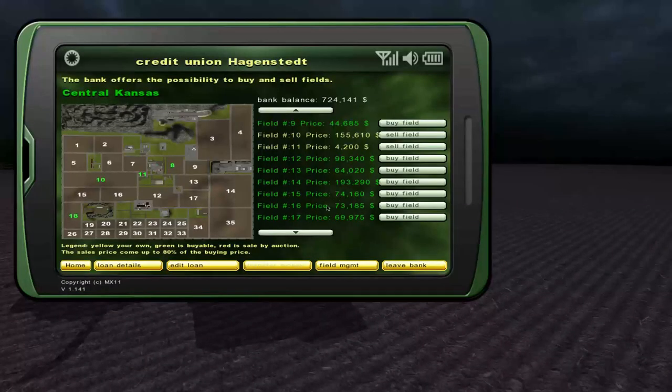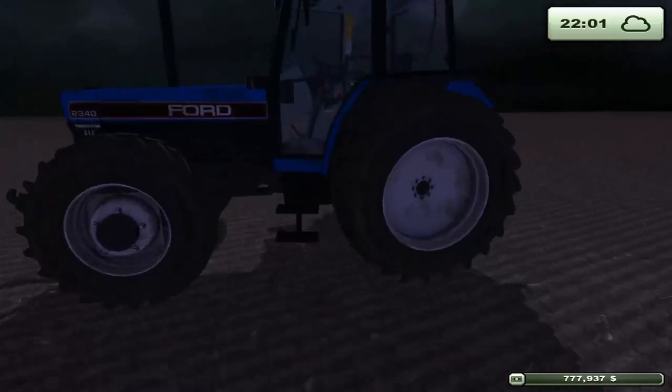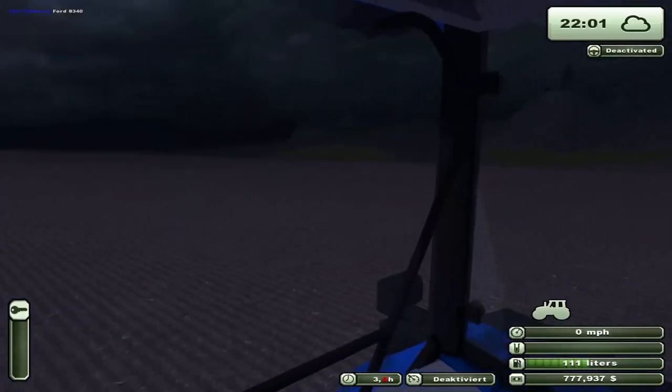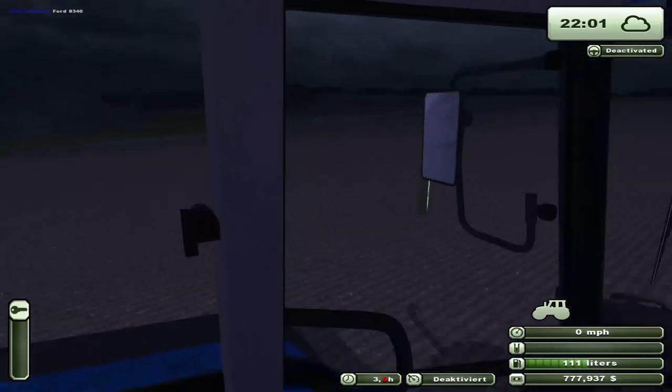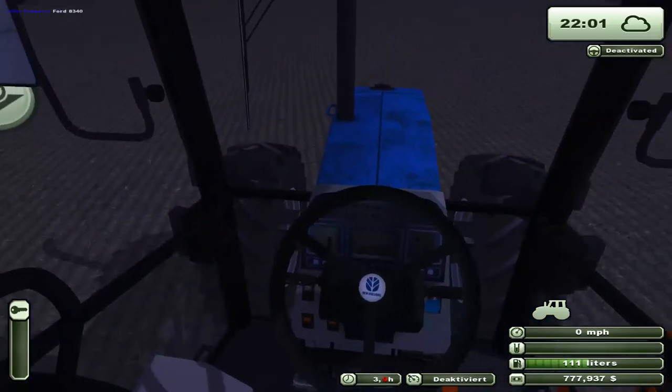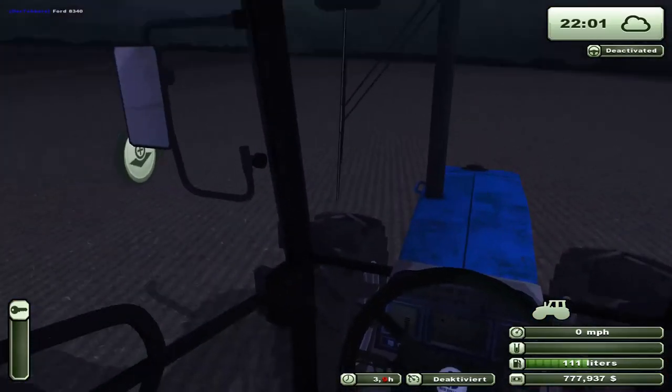Hit the end key. What field is that? Field 18. 67,245 — sell it! Woohoo, we got more money. So I'm going to make it daytime and then we will commence in the harvesting. We'll be back in the day. Good night.